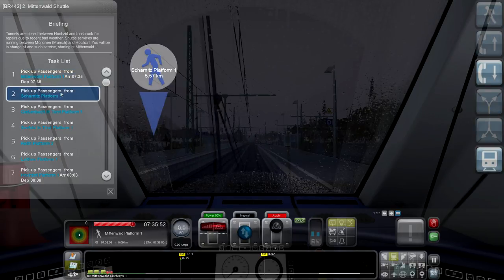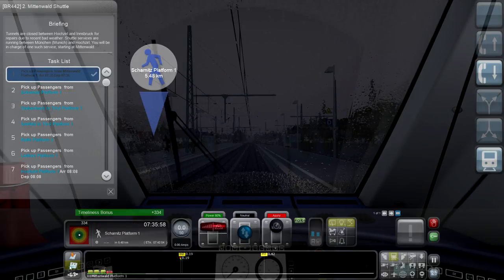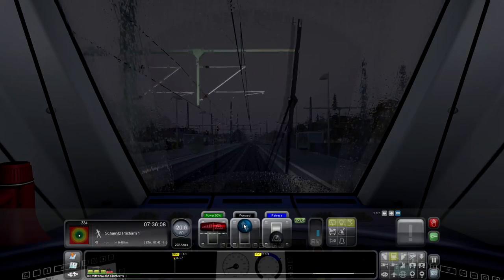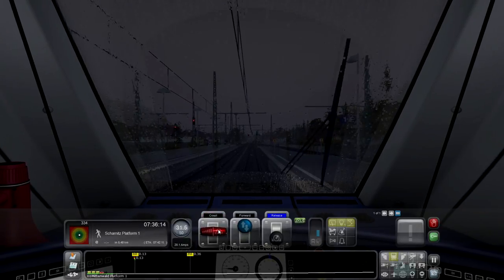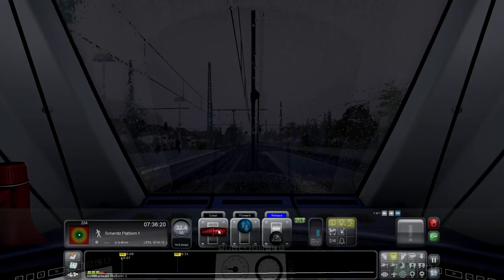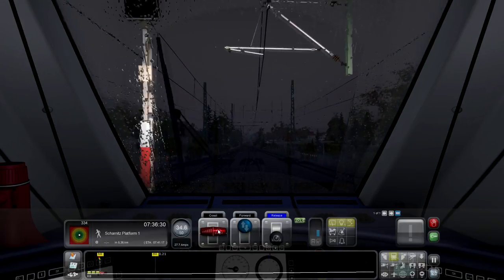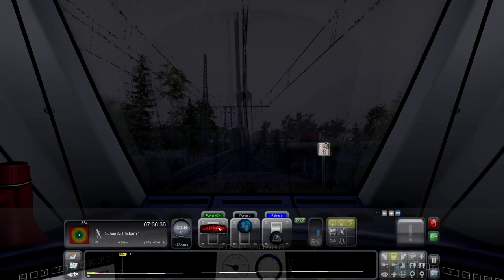We've got five and a half kilometres to the next platform and we are off. Just going to coast in case we don't have a green signal up here - which we appear to. We've got a flashing green; I'm not entirely sure what that entails, but let's give it a few more beans and see what happens.